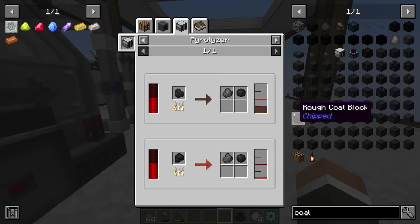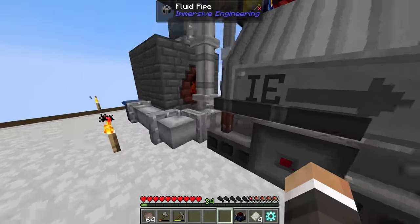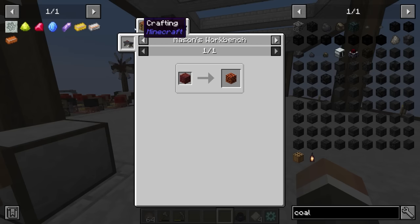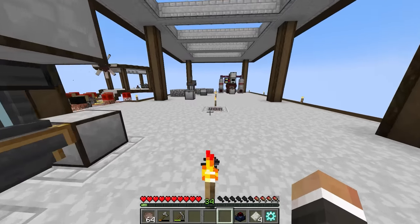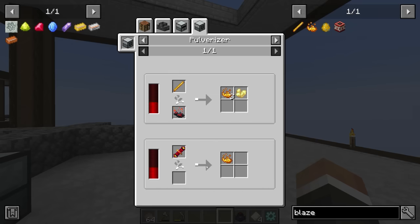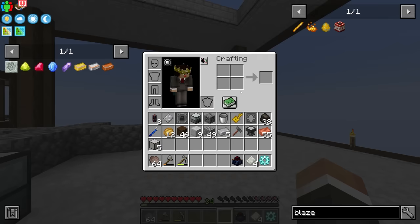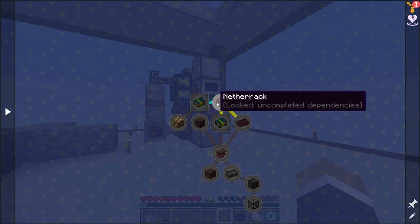We have a few options: put down more coke ovens, or use the pyrolyzer from thermal expansion which produces cold coke with a byproduct of tar and creosote oil. We could keep this coke oven for the basic technium and get a pyrolyzer for the blast furnace. However it requires blaze powder. Twitch chat pointed out we can make blaze powder by pulverizing redstone folks coils, but we don't have access to nether bricks - the netherrack quest requires ultimate technium which we don't yet have.